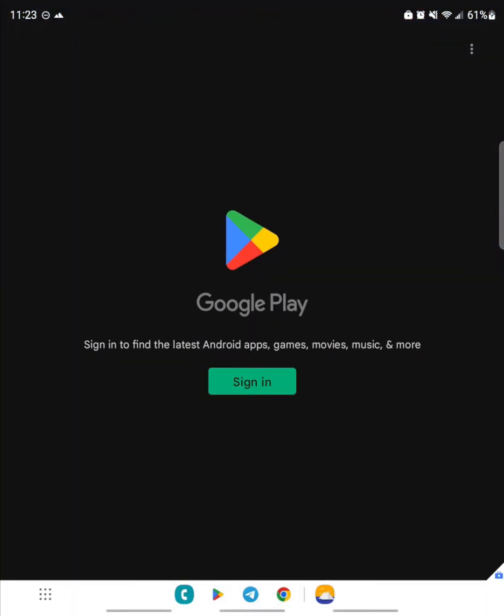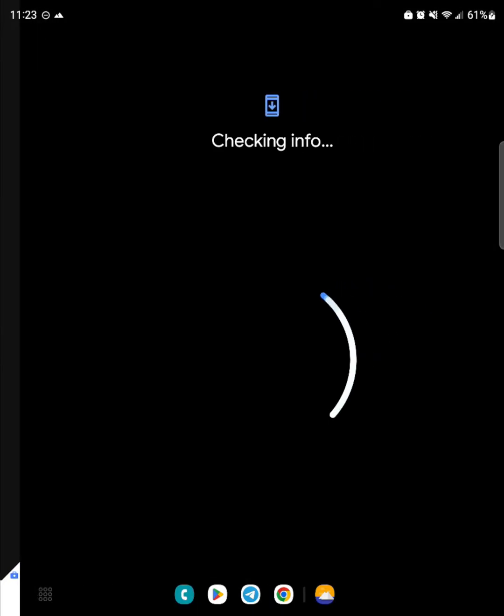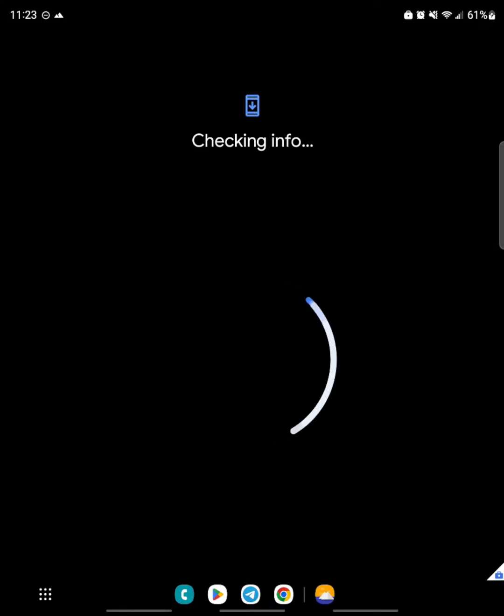Next, click back into work apps and click on the cloned Google Play Store app. Sign in with any Google account — this can even be the main one you use to sign into your phone.